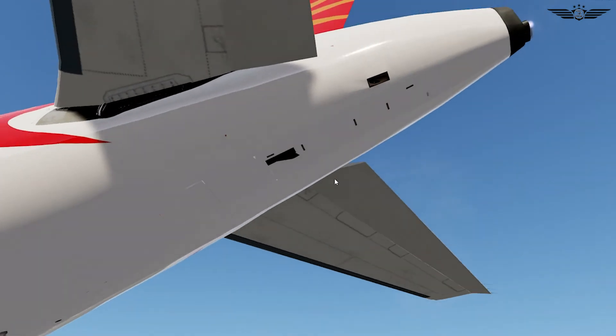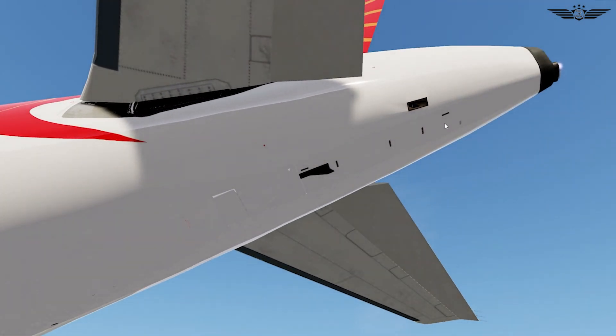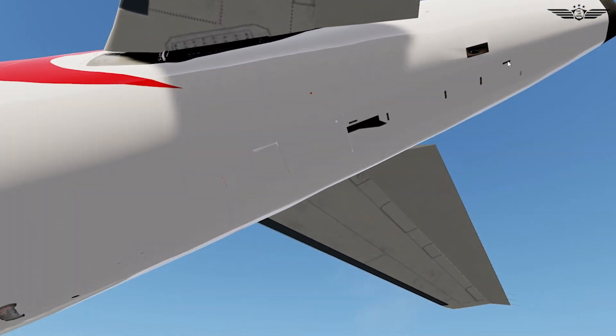After checking the lower fuselage structure, we move to the APU. We check that the APU access door is closed and the drain has no leakages. Then we check the condition of the APU air intake. Next, we check that our oil cooler air outlet is clear. Then we check that the red disc of the fire extinguisher overpressure indicator is in place.